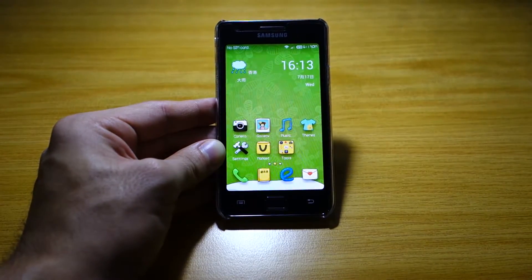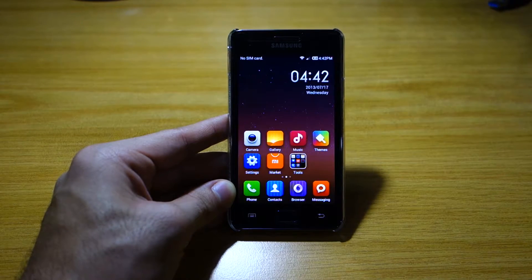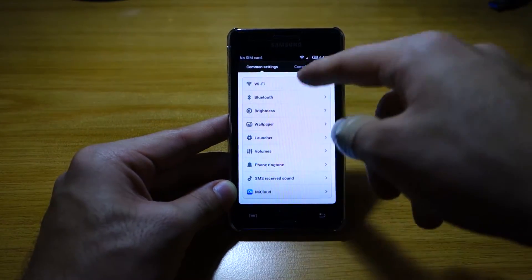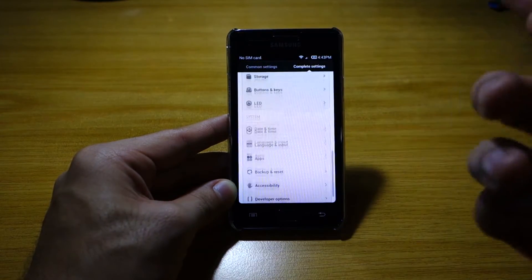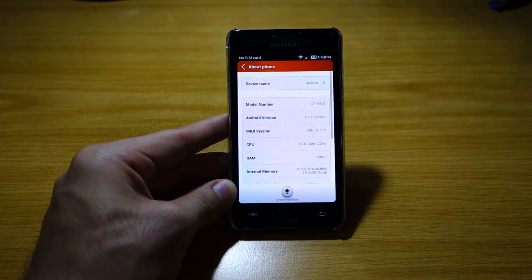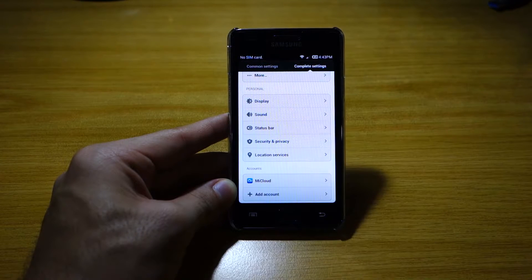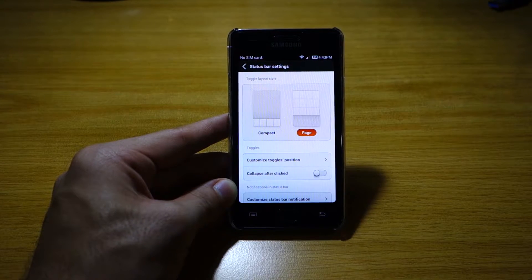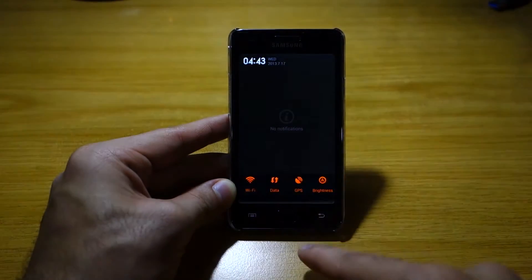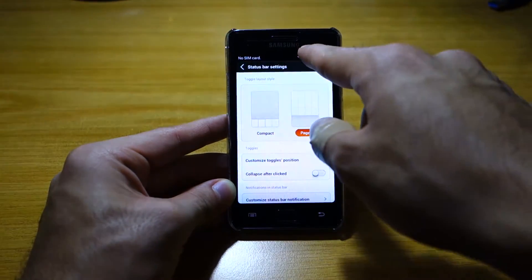The date is displayed in Chinese — the month and year. Let me also mention the settings. There are two types: Common Settings and Complete Settings. Complete Settings is very similar to standard Android settings. There are a few unique things though, like the status bar settings where you can adjust the toggle layout — for example, switching to a compact layout changes how shortcuts appear when you pull down.